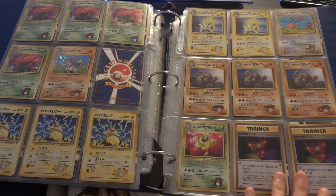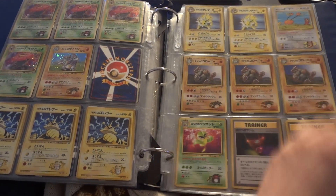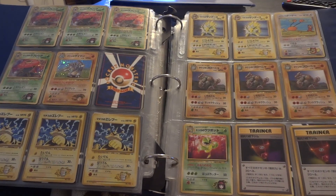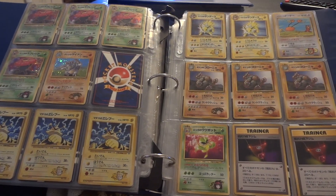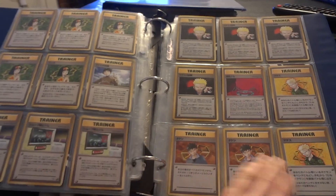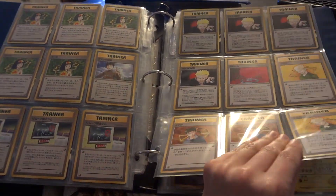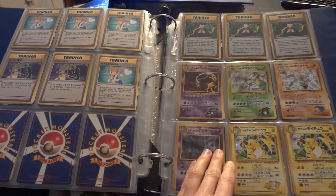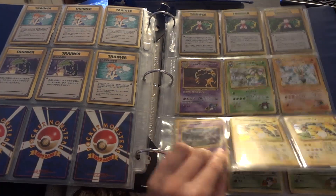Non-hollow rares for the Gym Series are on this page. That is — is it Imakuni? I'm not sure how you say his name — Doduo, but it does have some damage. These are non-hollow rares as well. Here are the Gym Challenge hollows.